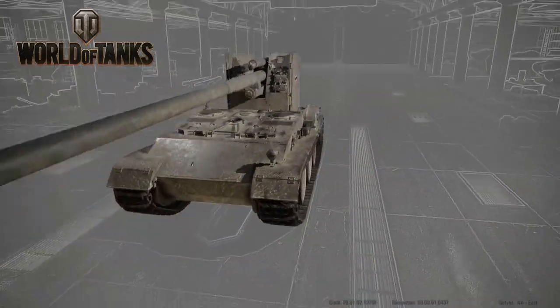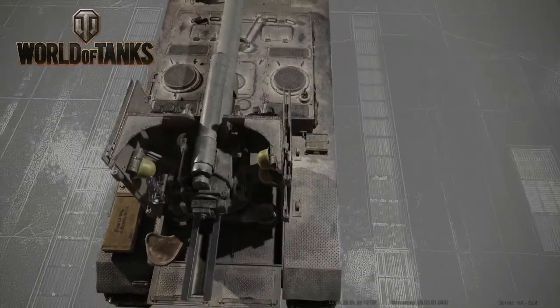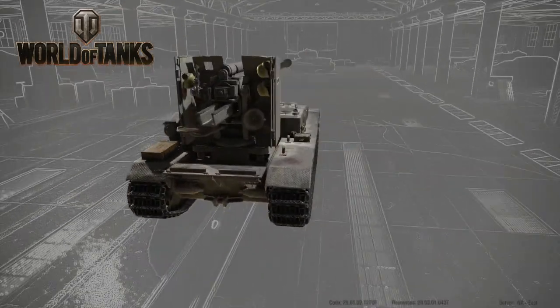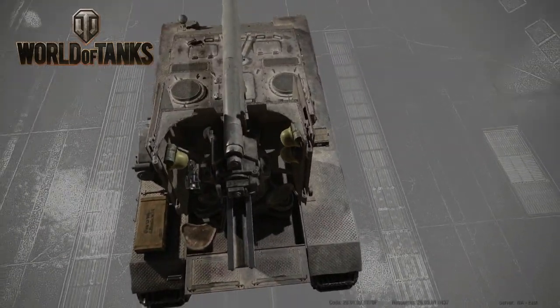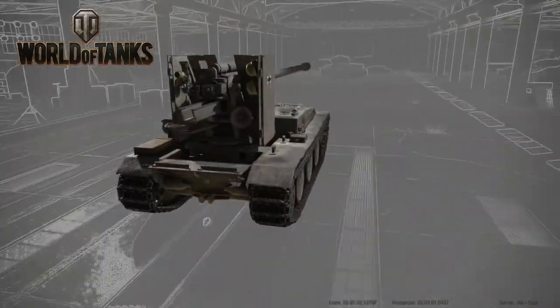The crew members are all bunched up in the back. There's like two in the front — you can see the viewports up front, there's a driver and a navigator. Then there's your gunner, loader, commander and all that in the back. You can see the seats and stuff. Two of them are actually standing on the back and I'll show you that in a minute.